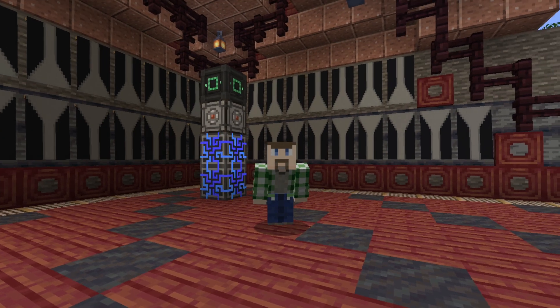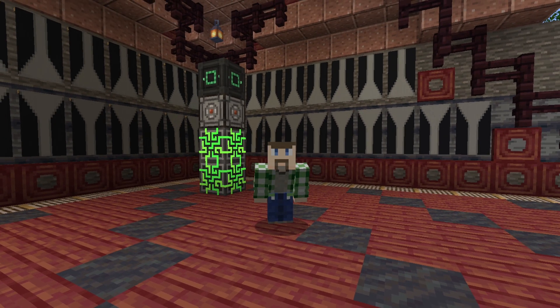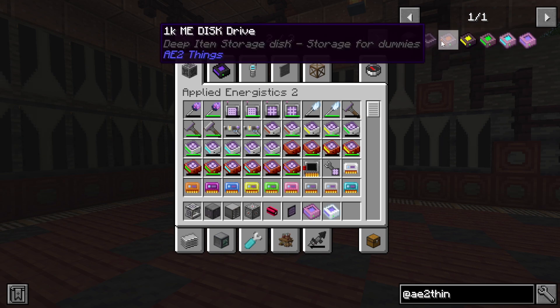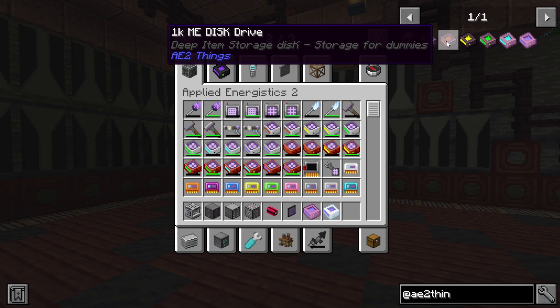And it really doesn't add all that much, but what it adds are super valuable. Because this is the full list right here — it adds the Advanced Inscriber and Deep Item Storage Discs.